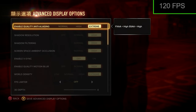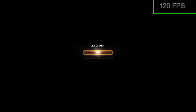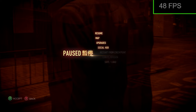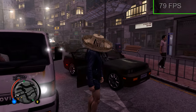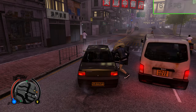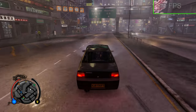Now let's turn on SSAA, setting it to extreme. A reminder: high is two times SSAA and extreme is four times SSAA. Upon getting back to the game, the FPS has tanked to half of what it normally is, now only averaging around 60 to 70 FPS.